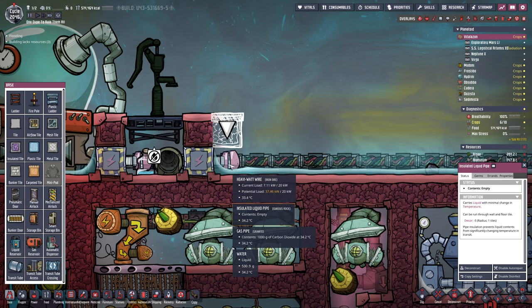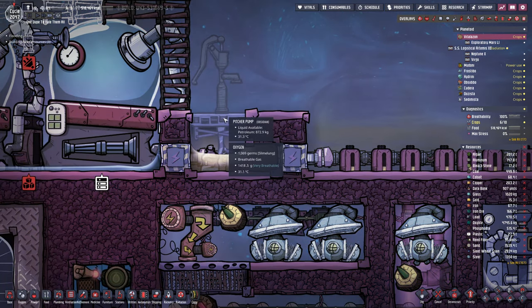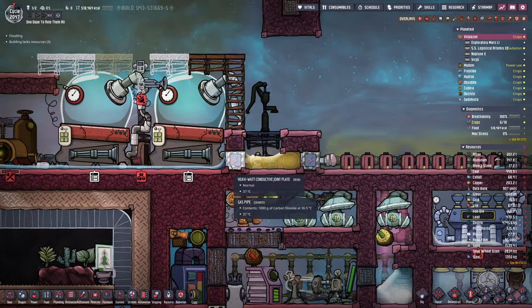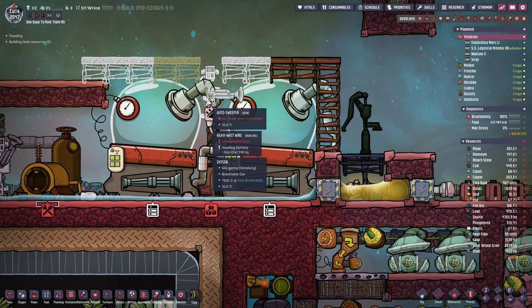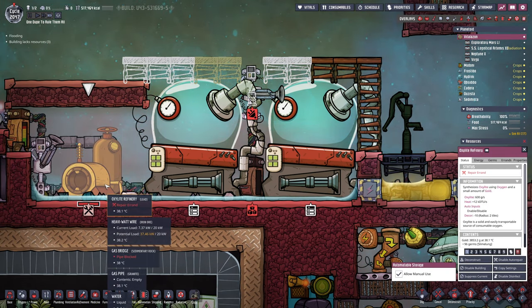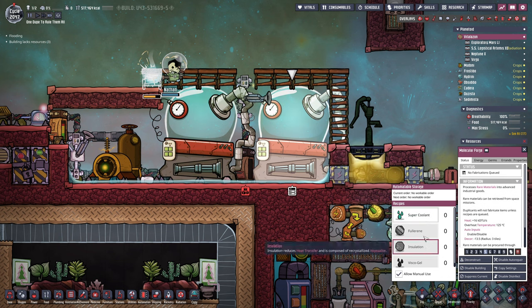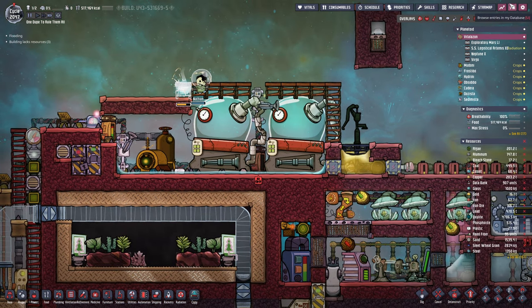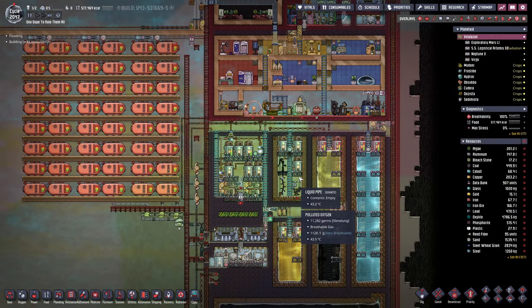Yeah, I think that's gonna be much better. That now looks much more reasonable. We have a pitcher pump fully submerged here and we should be easily able to supply both of the molecular forges. So now I just have to hook this up to the auto sweeper and we should be golden. Let's go ahead, set up the recipe, set it to forever. And then we basically also need a way to shut it off, because at some point I'm gonna have just enough supercoolant and we don't really have to exaggerate.